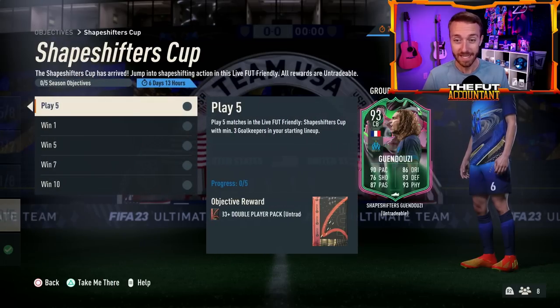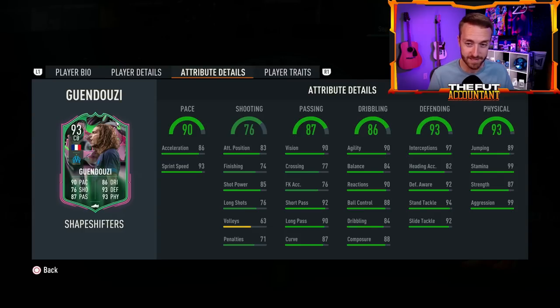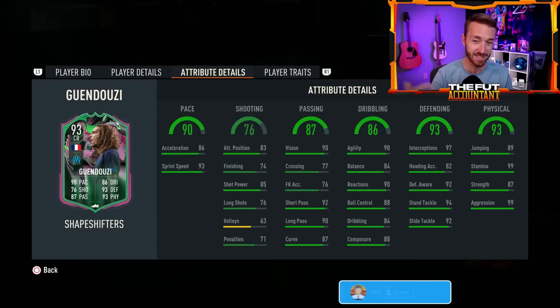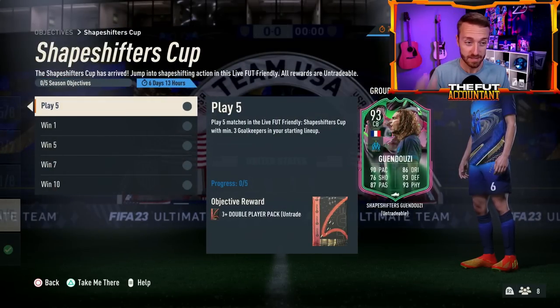Now let's talk about the cup. Gendouzi dropped — I thought he might have been the SBC, but he's actually an objective. This might be one of the best objective players we have had in a long time. Five-star, five-star center back with medium-high work rates, Gendouzi with 90 pace and absolutely insane stats — 99 aggression, 99 stamina. A lot of people are saying if you can get him in game at center defensive mid, that might be one of the better spots for this card. The passing and dribbling may not be ideal, but those defensive stats for a free card, also being five-star five-star, is absolutely mental. This is a really, really must-do objective this cup week.